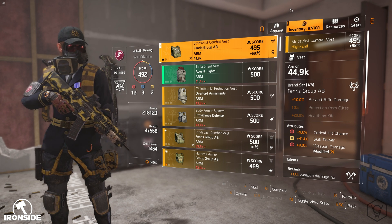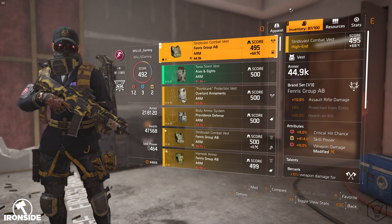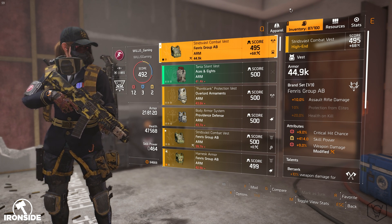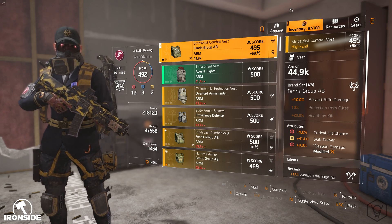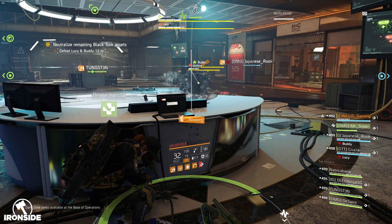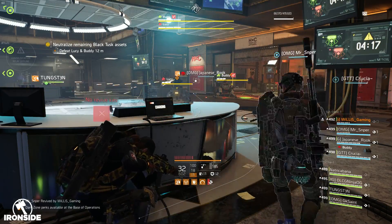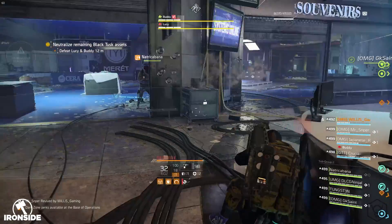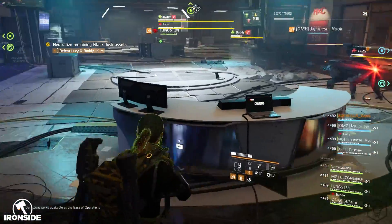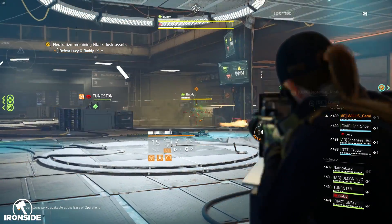The main thing I've changed is my chest piece — I've completely gone away from Unstoppable Force. Unstoppable Force requires you to kill an enemy before it procs. That can be good when you're killing enemies constantly, but if you go into an encounter with no ads — like the Lucy and Buddy fight with the two mechanical dogs — there are no enemies to kill, so Unstoppable Force is completely useless. I found that using Berserk is actually so much better.